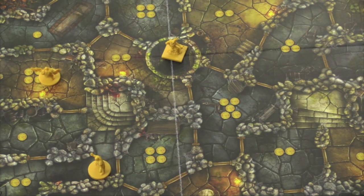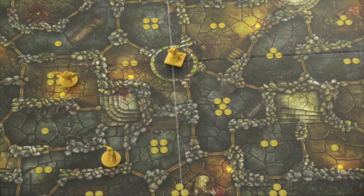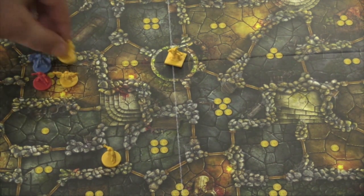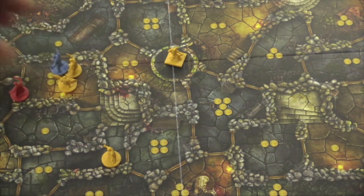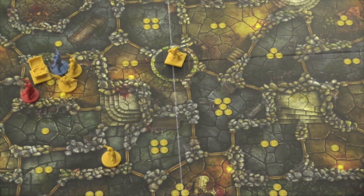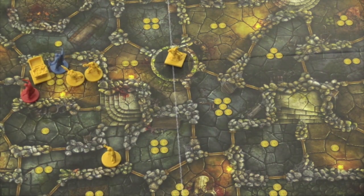When a scoring happens, you'll take each room and whoever has the most people in that room gets the treasure. So maybe there's a tie — no one gets it. But if Yellow had one more person than everybody else in that room, they would get four points. If there's a treasure chest in the room, it adds four treasure for whoever is winning. A dwarf can do the same thing, so having a dwarf and a treasure chest in the same room means a lot of gold — other players will probably not want you to do that.